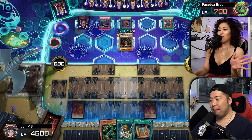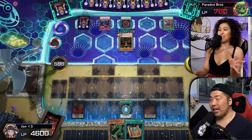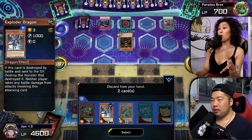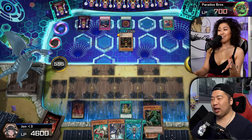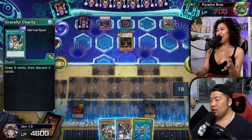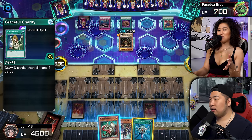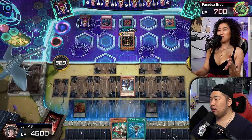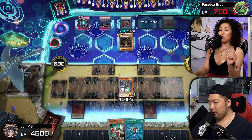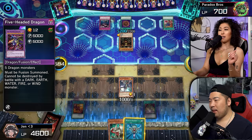My own Graceful Charity. Oh — there's no way she just drew like Exploder Dragon. No way. Did you actually just draw Exploder Dragon? Jar of Greed — to draw one card. This can't be special summoned, so that is a little rough. I can't do that unless I lose, due to the rules of our series. I have to beat him with Five-Headed Dragon.